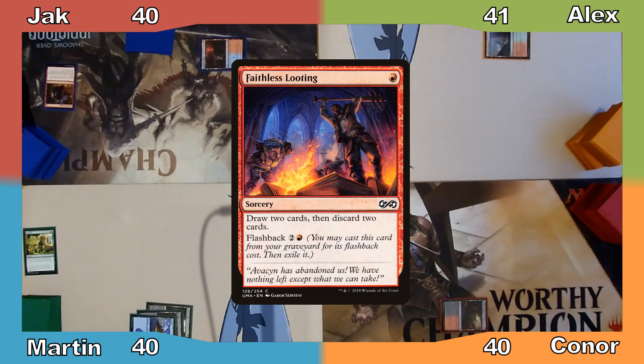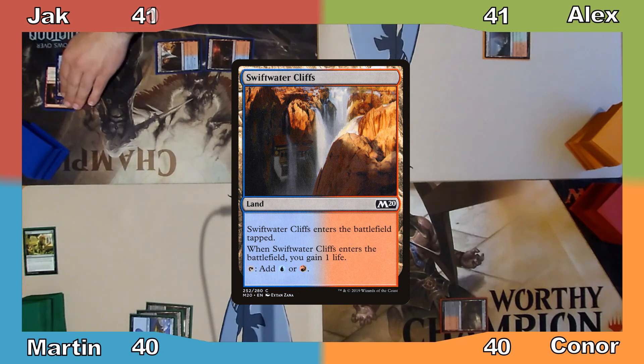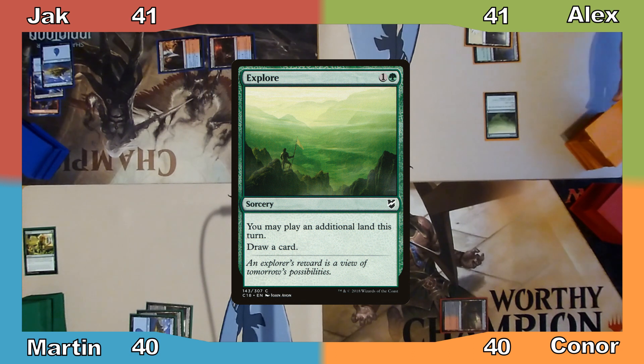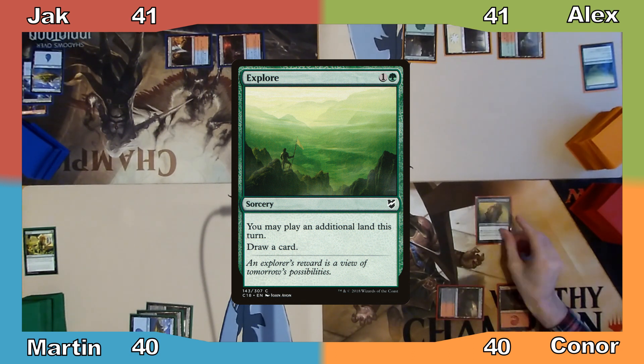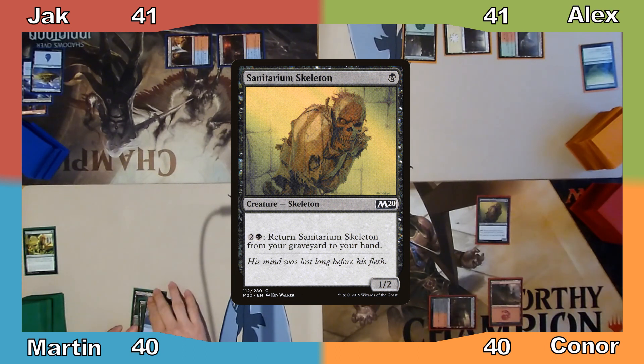Jack casts Faithless Looting, which is still unbanned in this format, then plays Swift Water Cliffs, gains a life, and ends his turn. Alex plays a Plains and casts Explore, draws, plays a Forest, and passes to Connor. Connor plays a Mountain and casts Sanitarium Skeleton, then passes the turn.